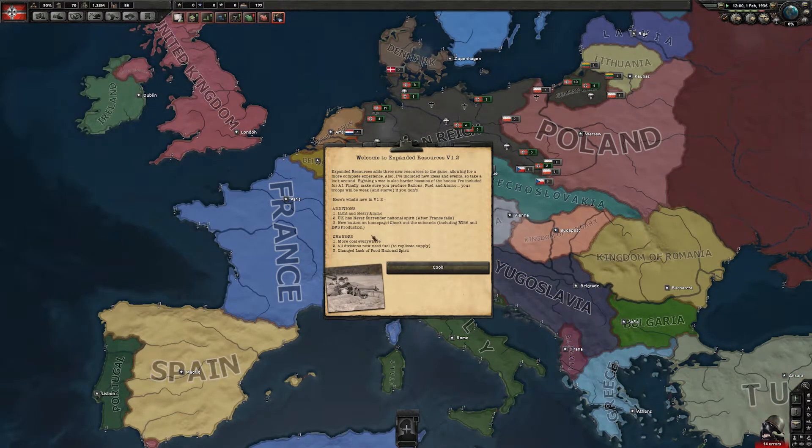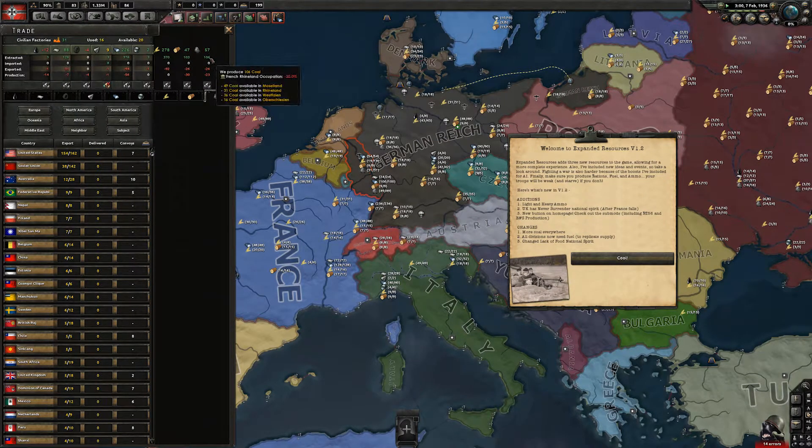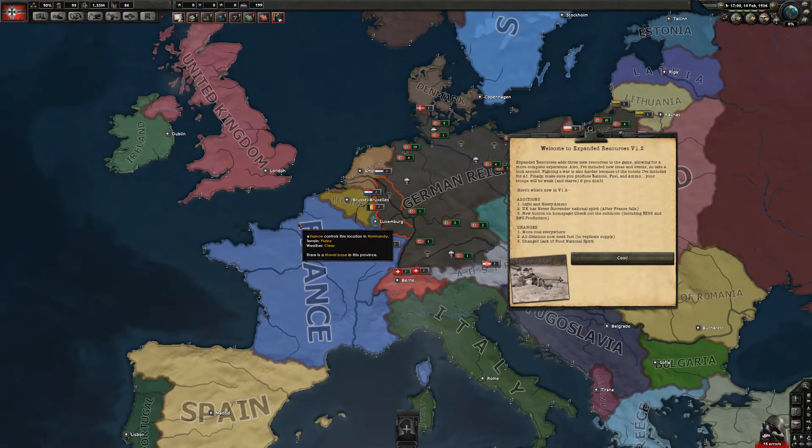Light and heavy ammo, more coal everywhere — now everyone has some more coal. If we go to trade here, you can see we have 106 coal now, and all of the coal is buffed up a little bit. I went around the world and redid that.